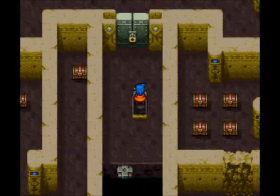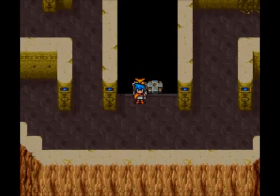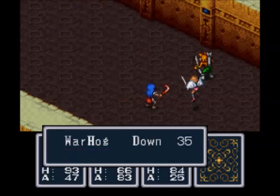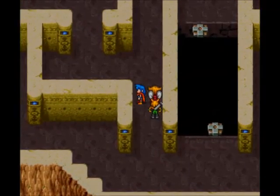Throughout this dungeon we're gonna be seeing walls that are busted, like in the lower right, and doors that are locked that we cannot get to just now. You want to remember where this place is though, viewers. We will have a way of getting all those chests that are either behind locked doors or by crumbled walls. We wanna head up first.